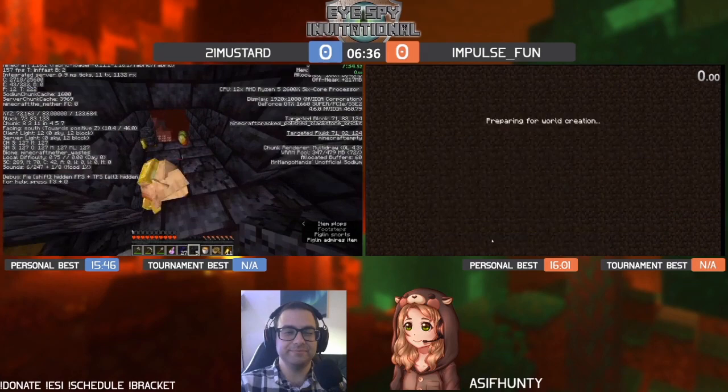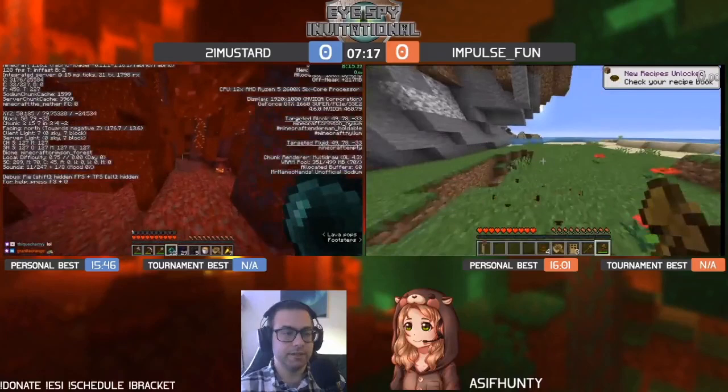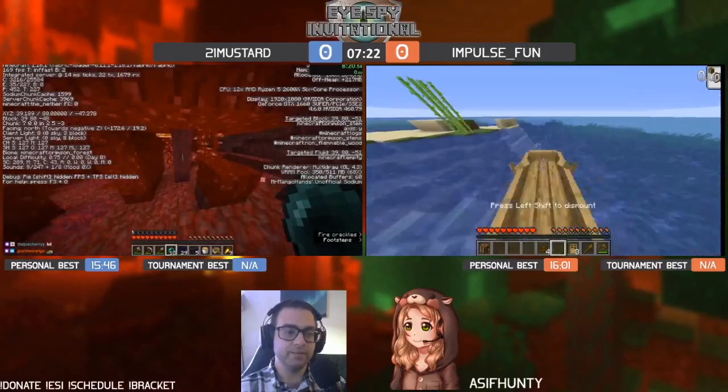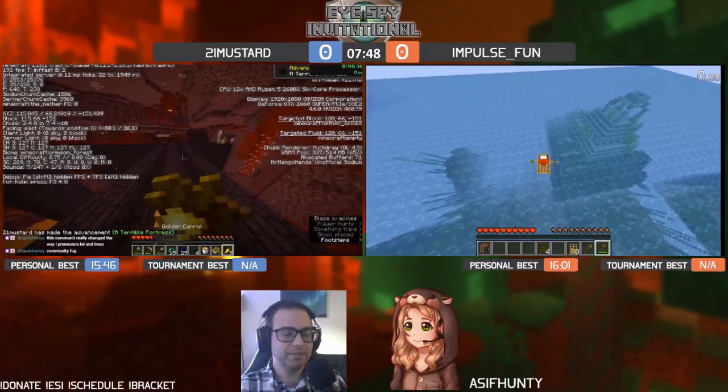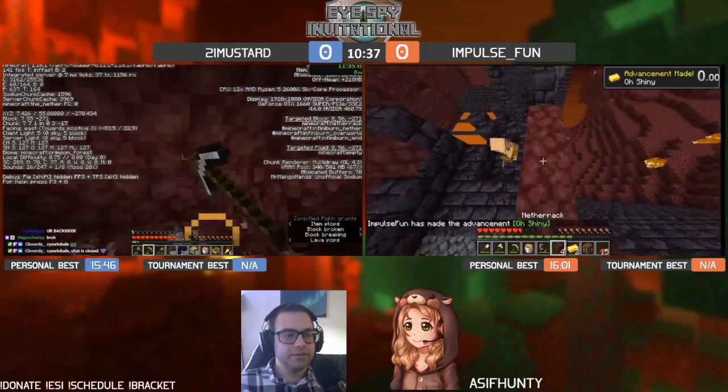We see Mustard leaving his bastion onto the fortress, snacking on a lot of those golden carrots. Golden carrots and ender pearls are an incredible combo — you can throw ender pearls around all day and heal back very efficiently. Mustard making his way to the fortress, a little far but still getting in around eight minutes with plenty of food.